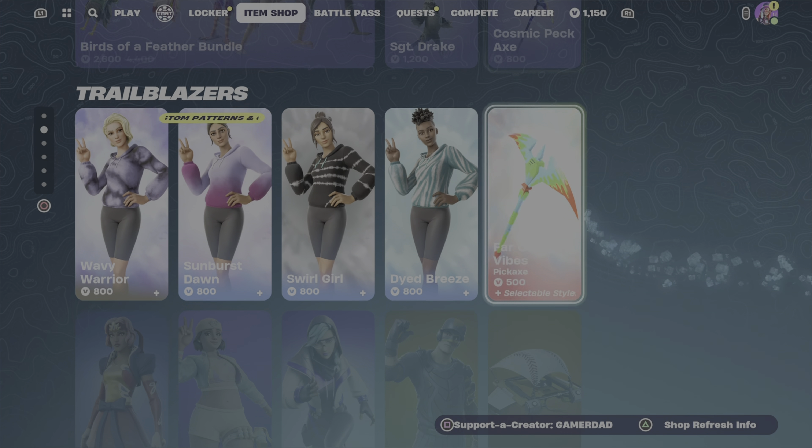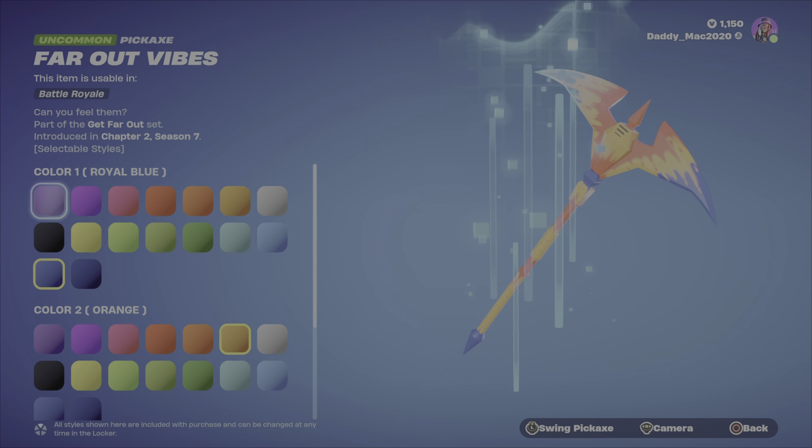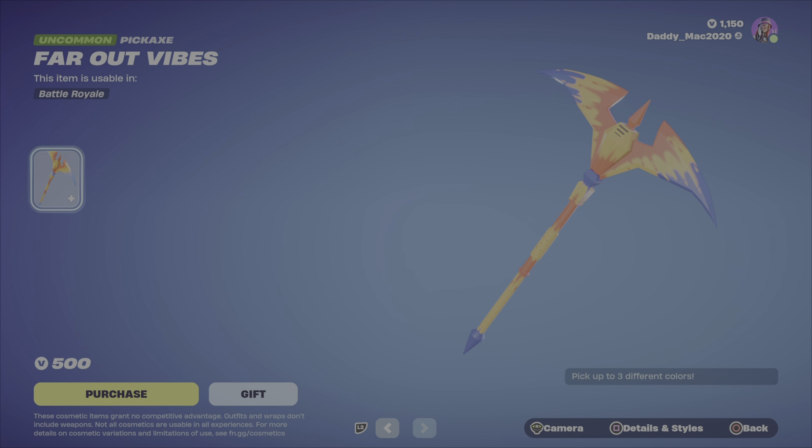We also have the Far Out Vibes pickaxe at 500 V-Bucks. You can change up the colors on this one too — all three colors. I'm glitching out again and it won't let me get into the third, but if you change any of these colors you can customize it up, which is pretty nice for 500 V-Bucks.